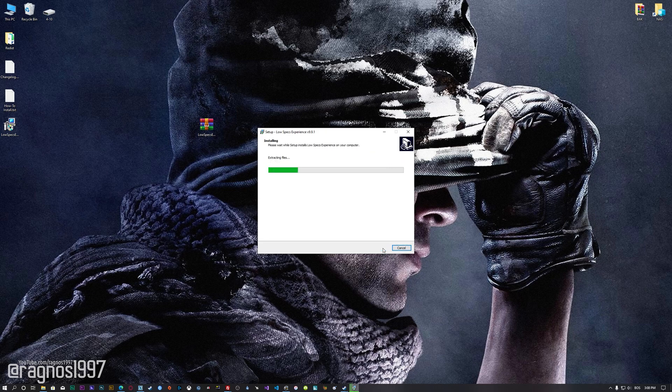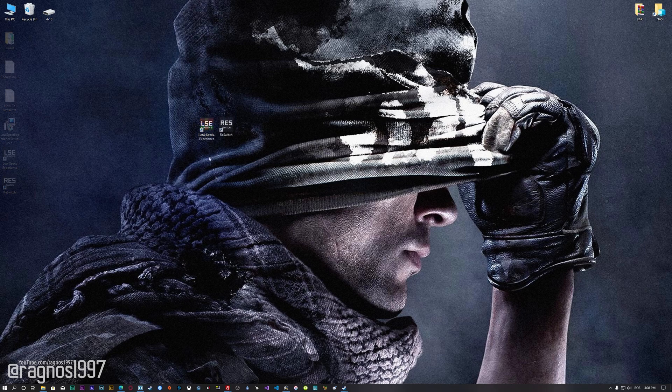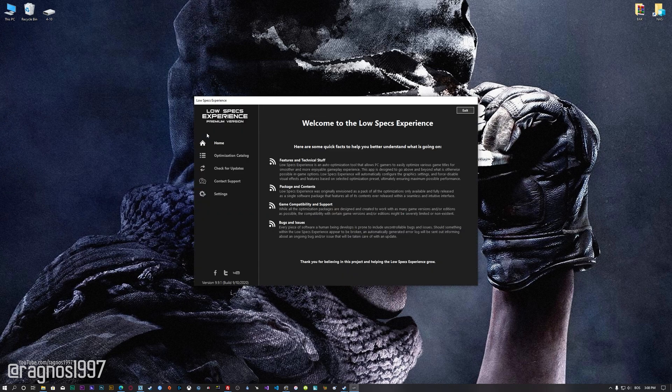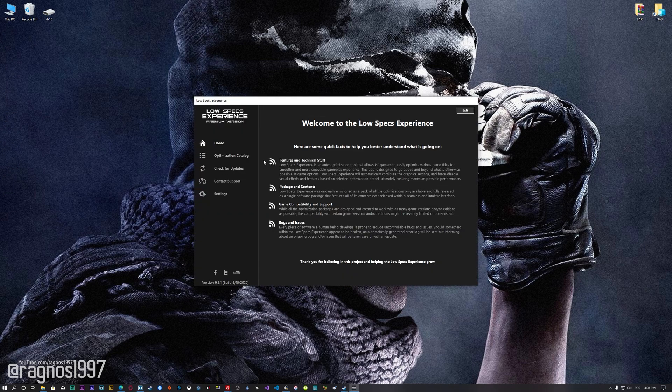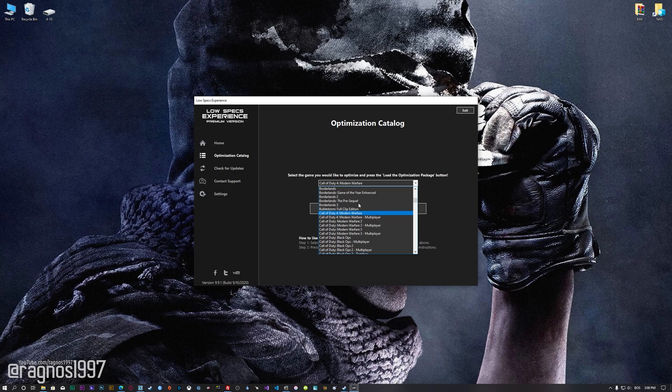First of all, start the installation process for the Low Specs Experience. Once it's done, start it from the newly created Desktop shortcut and select the optimization catalog. From this drop-down menu, select Call of Duty Ghosts and then press load the optimization package.